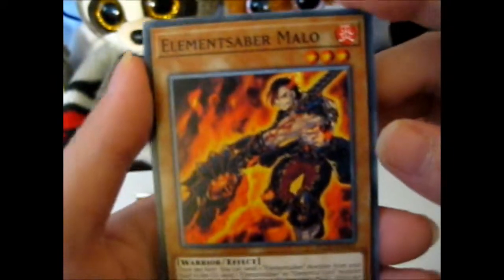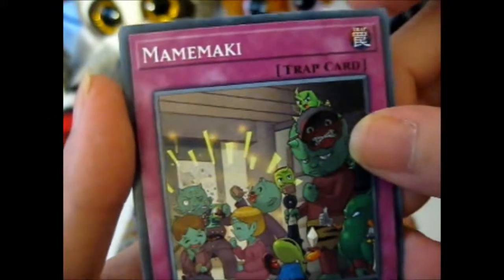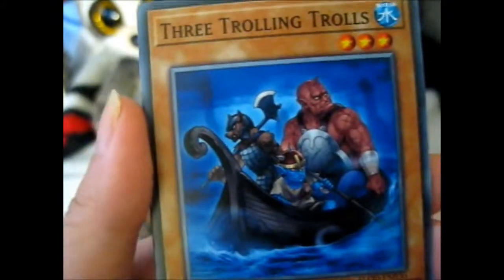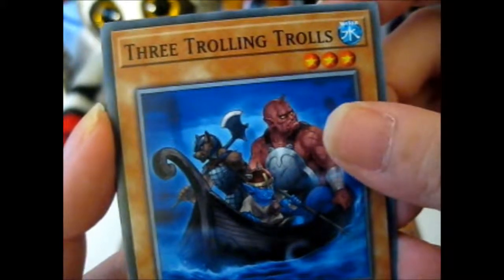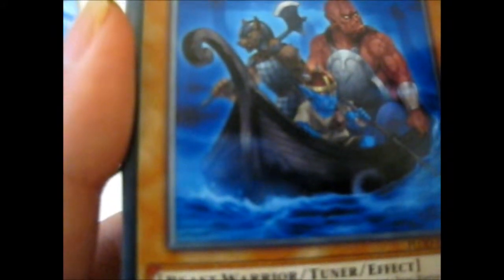Element Saber Mallow. Pretty cool. Mame Maliki. Three Trolling Trolls — you look more like Ogre slash Goblin slash Werewolf.